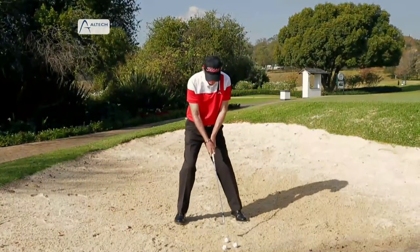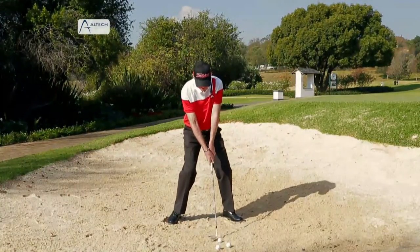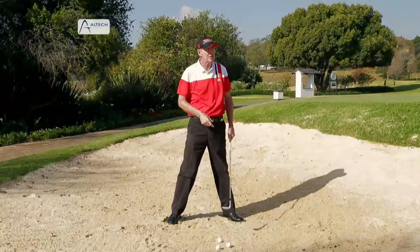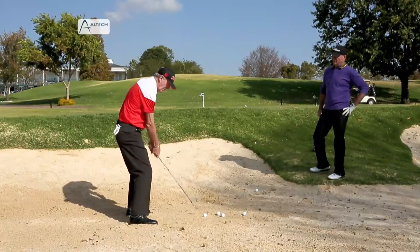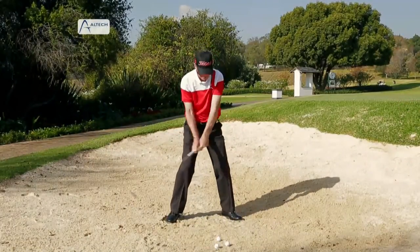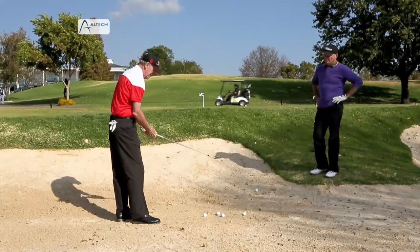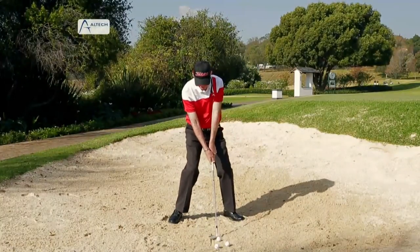I set myself up with a very wide stance because I want a solid base. Club face open. The complete opposite to chipping — you still use your shoulders, but with no wrists in chipping, I want you to be hyperactive with your wrists in bunker play. I take the club slightly outside the line, cock my wrists, complete my turn, and then I don't pull with my left — I throw my right hand two inches behind the ball. With the club face being open, you will see that the club face stays open, the ball just pops up and dies.